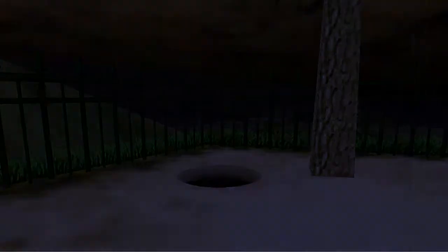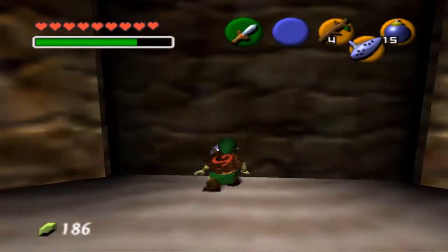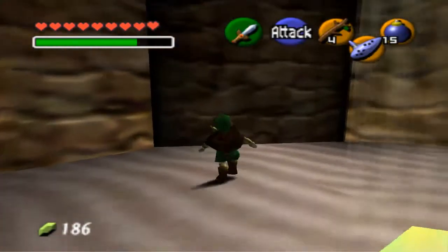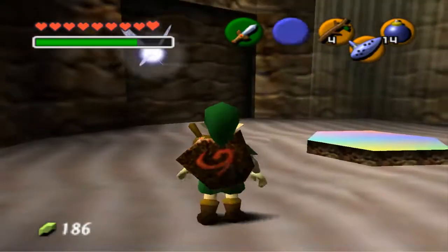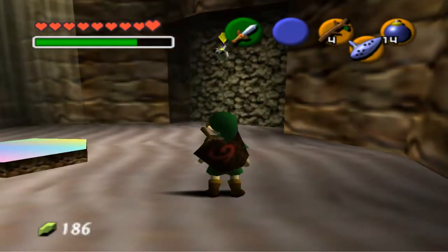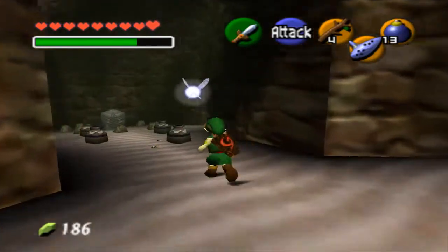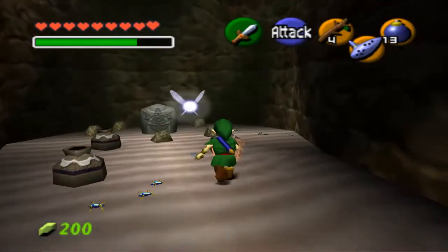Go into the tree inside the castle fence and play the Song of Storms. A hole! Inside it is a blow-up-able wall — yeah, I made that a word. Actually, there are several, and this will be important. One will contain just a regular skulltula, one will contain shrubs for you to keep your bomb supply up, and the last one — a regular skulltula and a single gold skulltula.